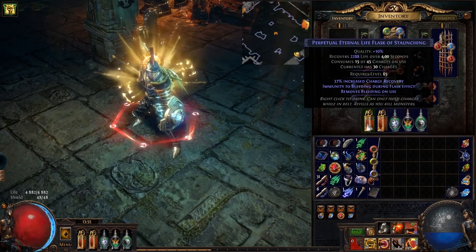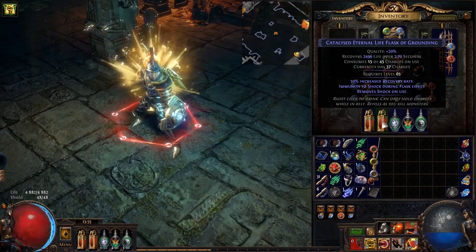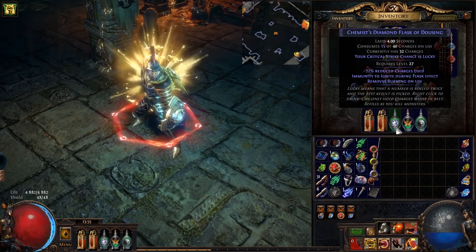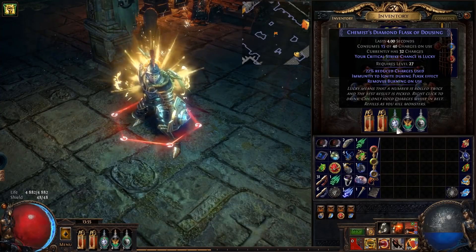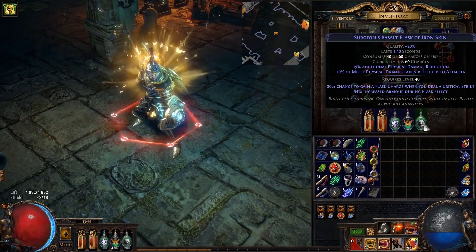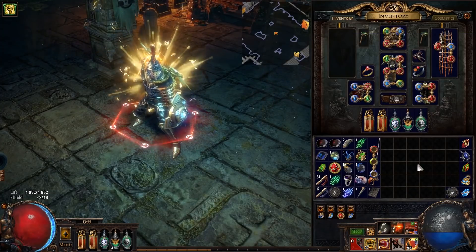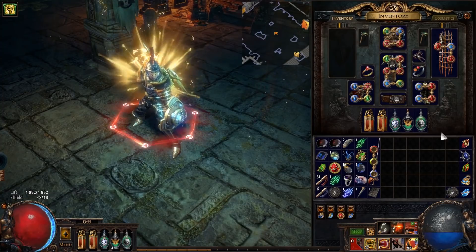For flasks: I'm using one anti-bleed flask, one anti-shock flask — the increased recovery rate is quite nice. I have a Diamond Flask for a better chance to crit, a movement speed flask because I love Quicksilver Flask, and a protective flask against physical damage.